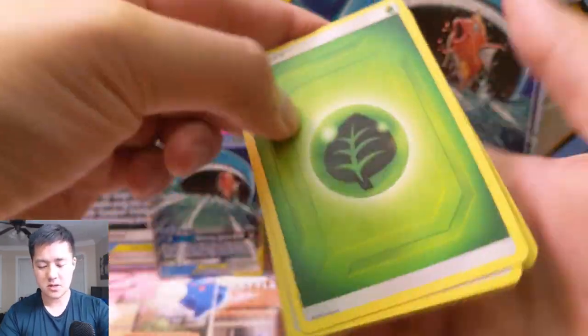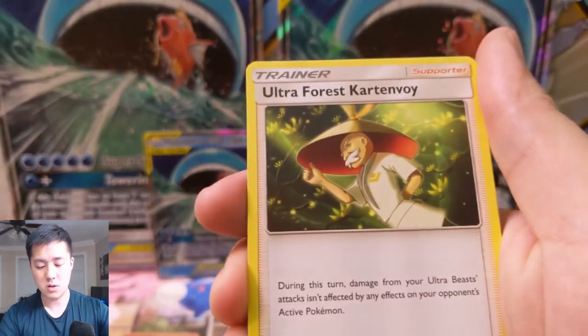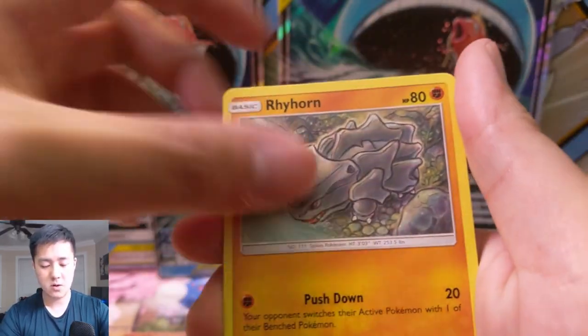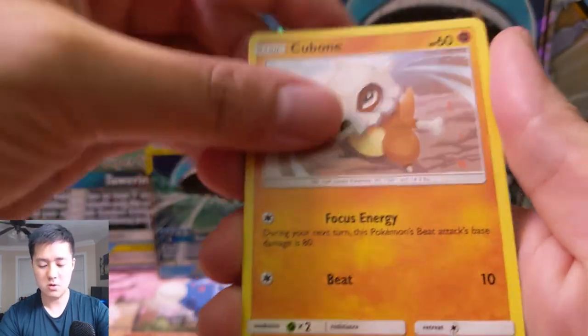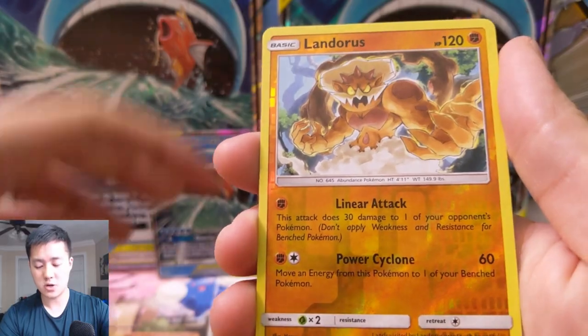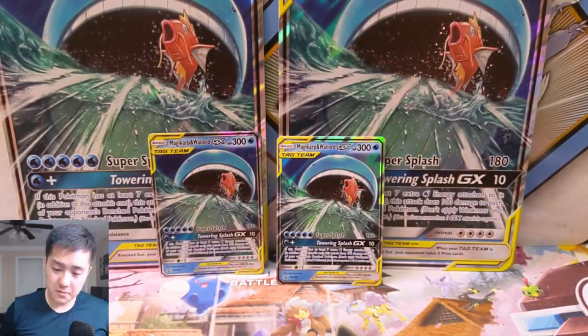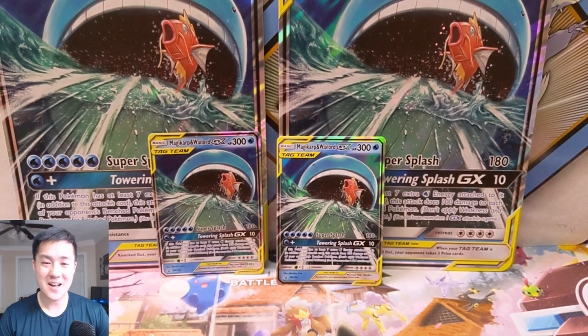Last pack: grass energy, Metal Core Barrier, Tentacruel, Ultra Force, Kartana, Rhyhorn, Growlithe, Cubone, Riolu, Porygon, a Landorus reverse, and then a Terrifying Plant Victory Bell. So that didn't work out the way I thought, but either way I had a very good time opening it. As always guys, please like, comment, and subscribe on your way out. That's all for today — I'm Awana Turtle and I'll catch you guys next time. Peace!